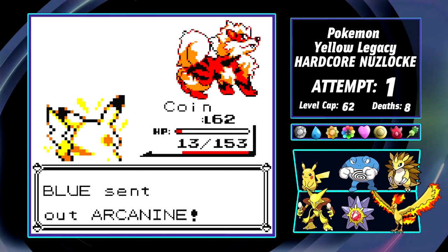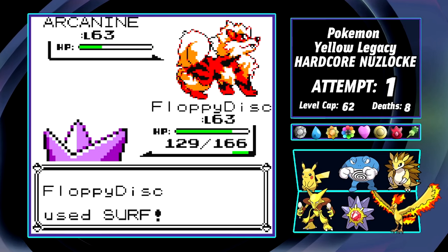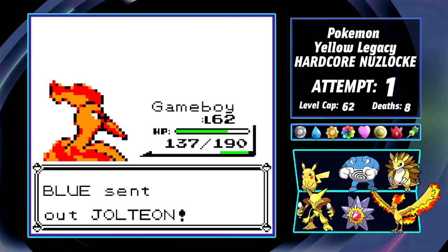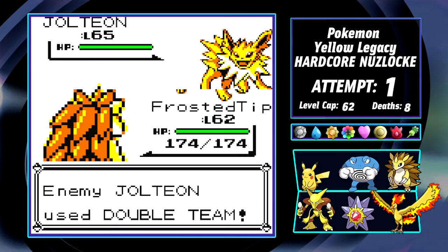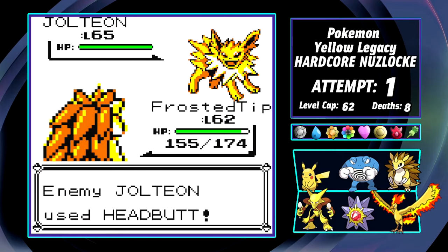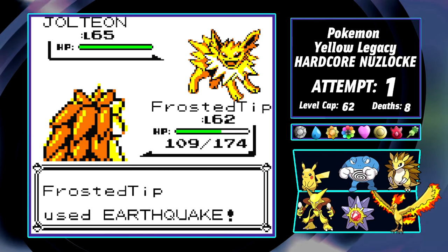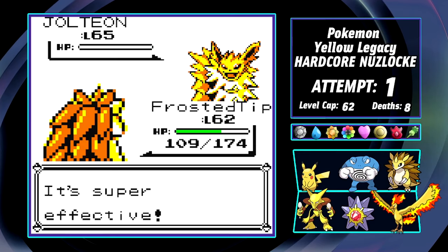Arcanine poses little threat to Floppy Disc, who finishes them with Surf. Exeggutor enters, but without a status move, Gameboy joins the fight and eats the palm tree for breakfast. Last is Blue's starter Jolteon, and Frosted Tip has been on the team this whole time for this specific reason. Jolteon sets up a Double Team, outspeeds for a crit Headbutt, and we miss an Earthquake. But after their following Headbutt, Frosted Tip lands his Earthquake after all and takes down Blue's Jolteon, winning us the champion fight and the entirety of Pokemon Yellow Legacy.